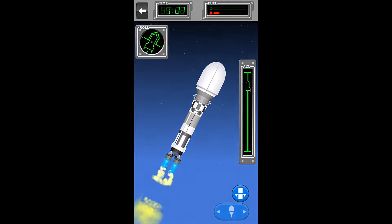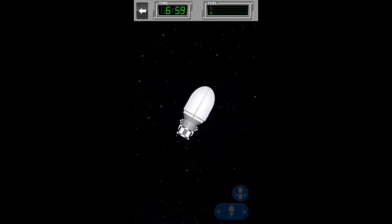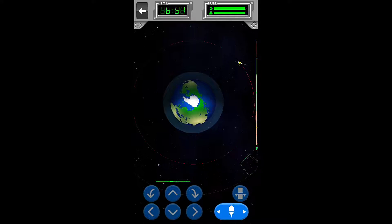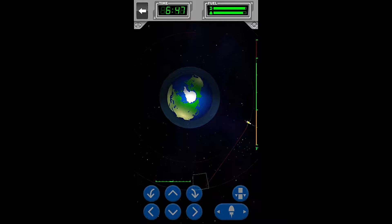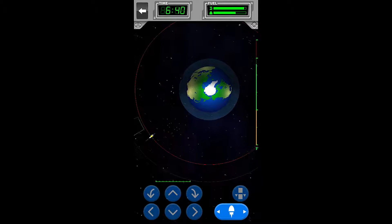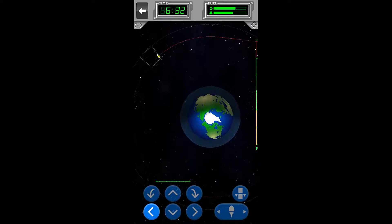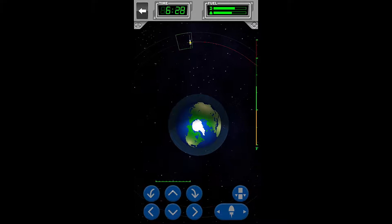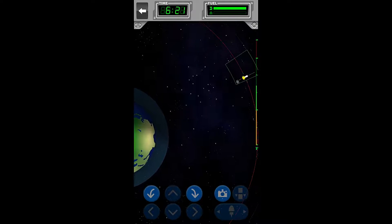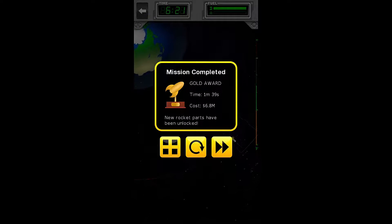We are just about in space, so I am going to release. I can't get rid of the fairing yet, so we'll have to do that in space. The parking spot is right there. I'm going to start speeding up while rotating, then stop at vertical, and use our side thrusters to slow us down once we get in the box. This is probably close enough — let's release. And we should have gold. Yes! One minute and 39 seconds at a cost of $6.8 million.